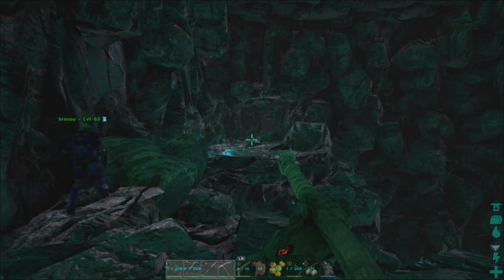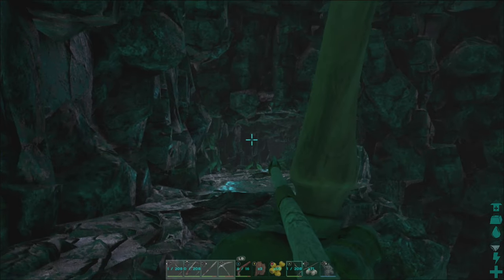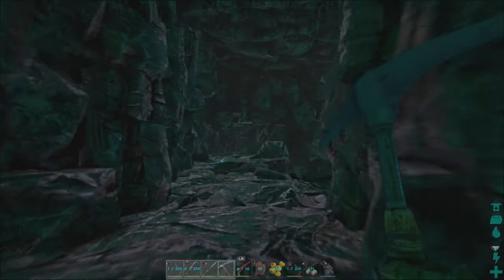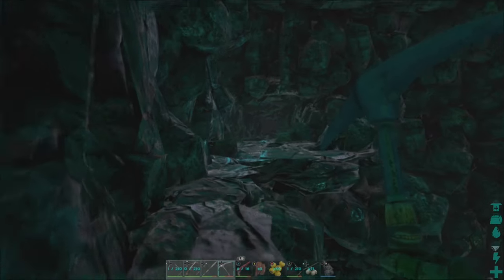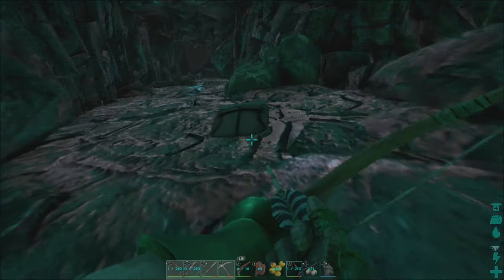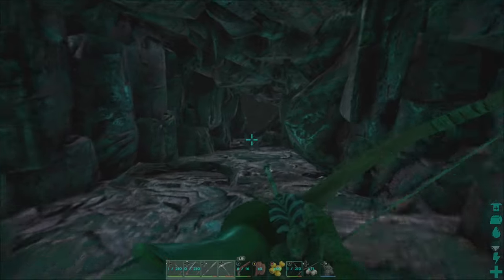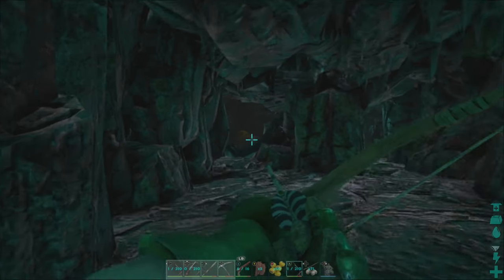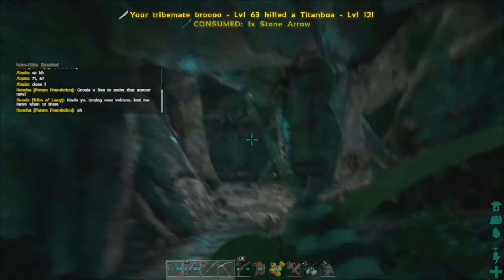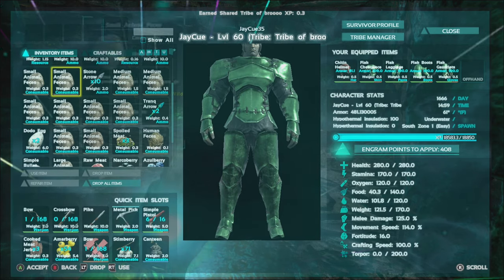So we got lucky. First things first: when you come into this cave you want to knock down this rock wall on the left little walkway. We killed those bats and snakes on the way in. Dung beetles enjoy wet, dark areas, so we figured let's check out the nearby cave — and we came around this corner and there were two dung beetles right there.